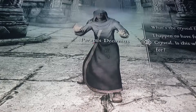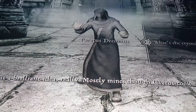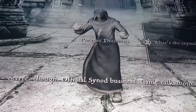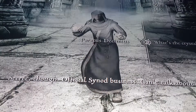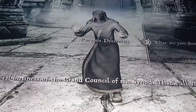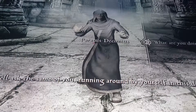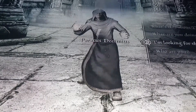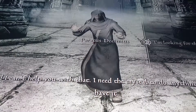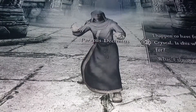I happen to have found a focusing crystal — is this what you were looking for? First of all, what is the crystal for? It was a brilliant idea, really — mostly mine, though Gavros took the credit. Secret though — official Synod business, can't talk about it. What are you even doing here? I am on official business of the Grand Council of the Synod, that's all you need to know. I might well ask the same of you, running around by yourself in this dangerous place. I'm looking for the Staff of Magnus. Well, I'm afraid I can't help you with that — I need the crystal to do anything useful and I don't have it. I happen to have found the focusing crystal — is this what you're looking for?